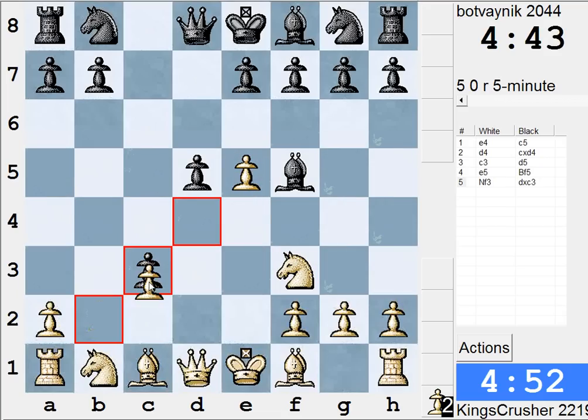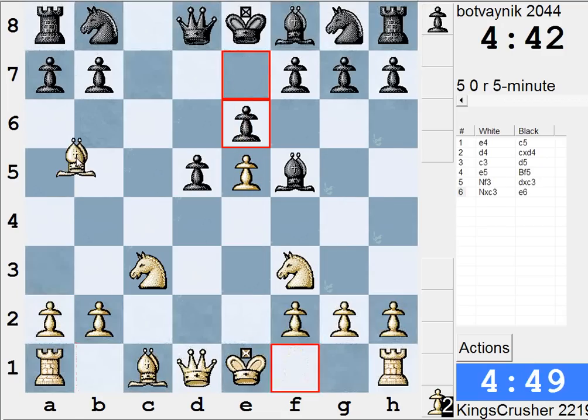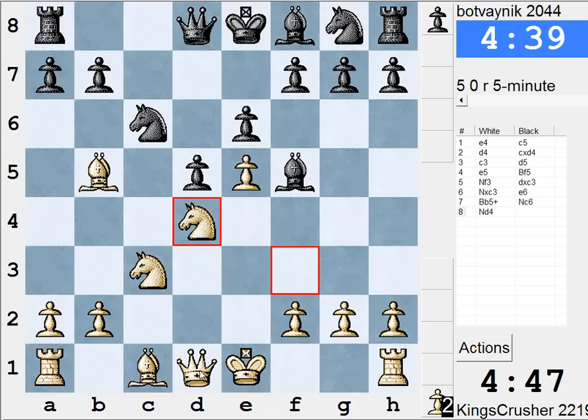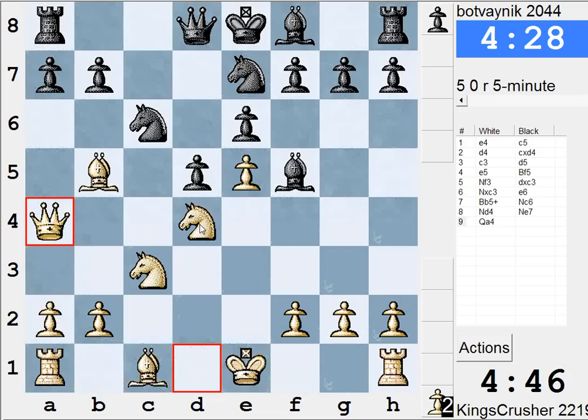Is he going to take on c3? I just want some sort of pressure. Maybe Nd4 here, then Qa4. Say he plays Rc8, I can play Qa7 to regain my pawn. So he moves the bishop, Qa4, Rc8, Qa7 — or as the case may be he doesn't play Rc8.